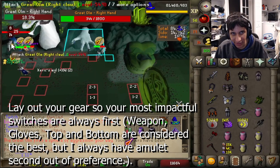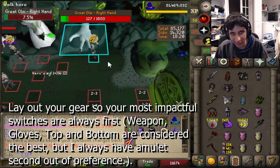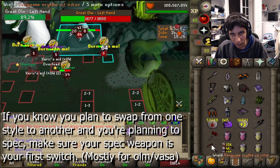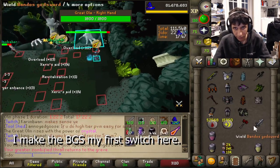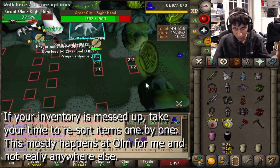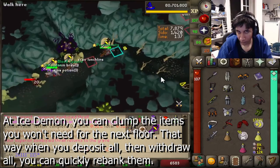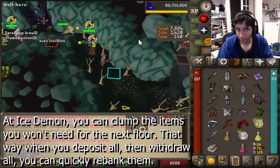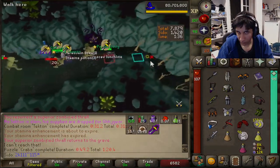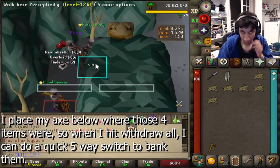In regards to the gear you want to get on first, if you're not the fastest switcher, try to get on what you deem the most important switches first. I like my gear laid out to let me swap from any style while getting the most accuracy for the appropriate style. If you know you need to swap from one style to another quickly, for example the spec, make sure to have those items close together — like if you were swapping from mage to melee to BGS, I'd move my BGS as my first switch instead of my scythe.